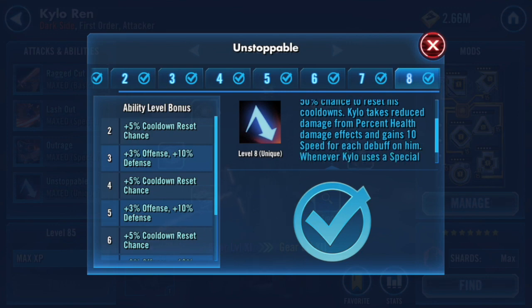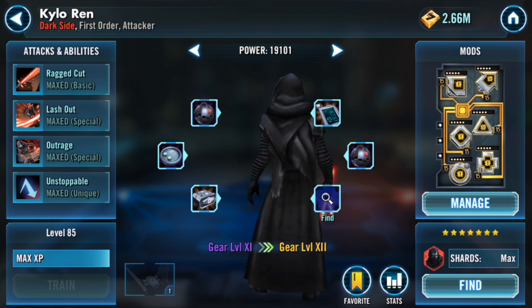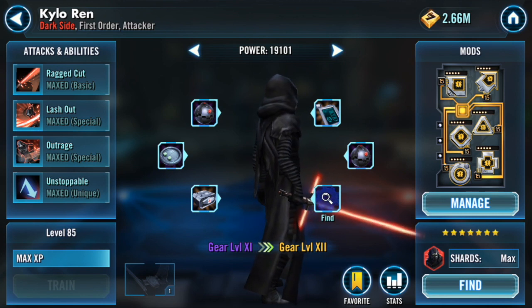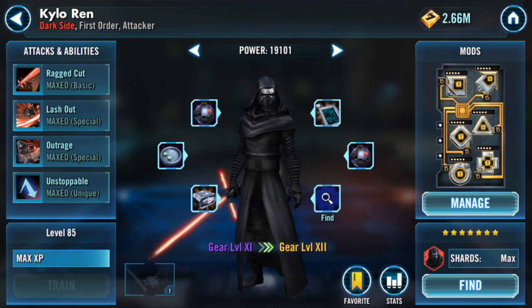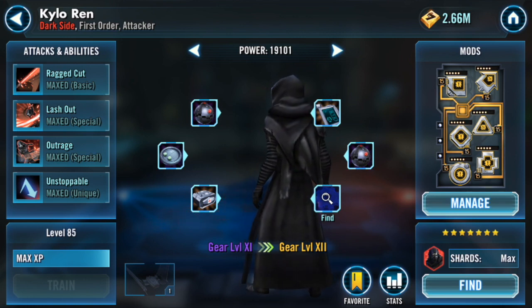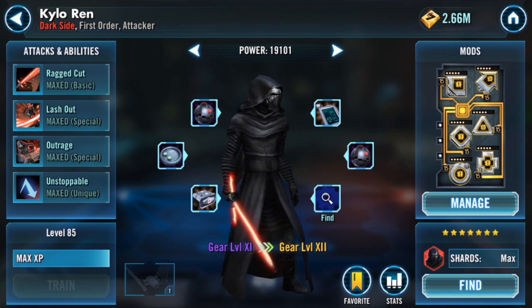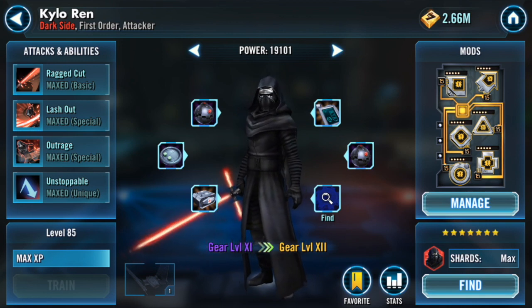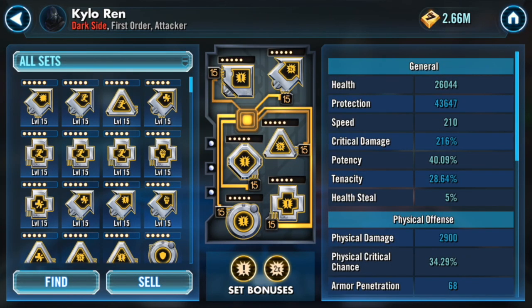Unstoppable also has a 50% chance to reset his cooldowns, which is very cool when he gets fractured by Grand Admiral Thrawn. All the attacks that happen on Kylo Ren while he's fractured add up, and when the fracture ends it counts as one big attack. One time he was the last person left, got fractured, was really close to dying, but right at the end the fracture ran out and he hit for 101,000 damage. It was awesome — he one-shotted a fully healthy General Kenobi. Unfortunately I wasn't recording and missed the screenshot, but it was so cool.